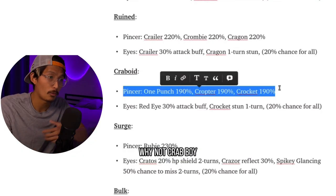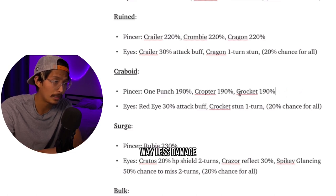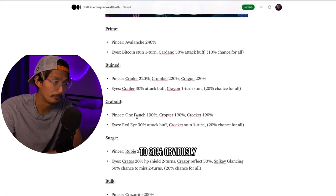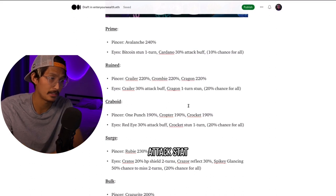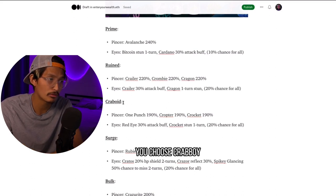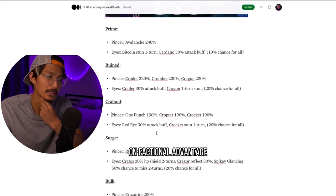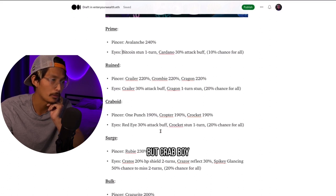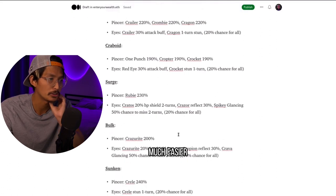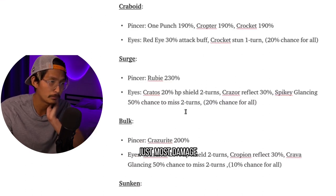I'm going to finally address what everyone's asking: why not Crabboid? Crabboid has way less damage — 190% compared to Rune's 240%. Obviously they have the same basic attack damage because they have the same attack stat. You choose Crabboid over Rune only for better coverage on factional advantage. It's really hard to get crabs for Prime, Rune, and even Crabboid, but Crabboid is actually much easier to get. Surge Ruby at 230% is just the most damage out of them all, and you have a lot of options with the 20% HP shield.